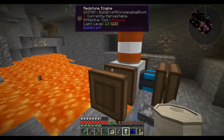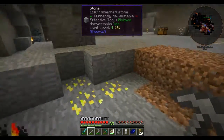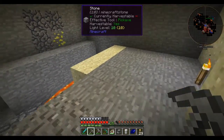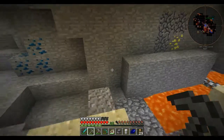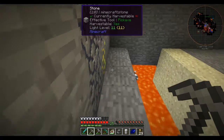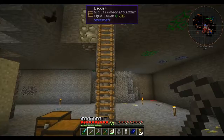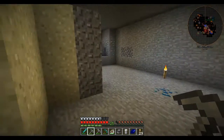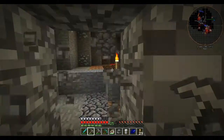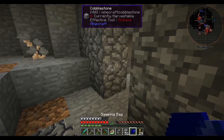Apparently if you pulverize a blaze rod, you can get four blaze powder and a 50% chance of sulfur. Jim, why don't you look in our handy dandy storage system that has 32 blaze rods? Is it specifically a pulverizer? Yes. We don't have one of those either. Well, whose fault's that? We have a sag mill! Okay, let me look up sulfur again and see if it'll work in the sag mill.